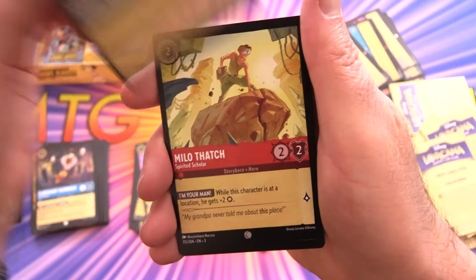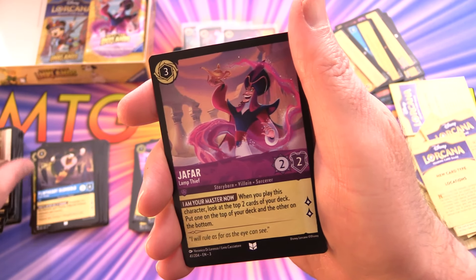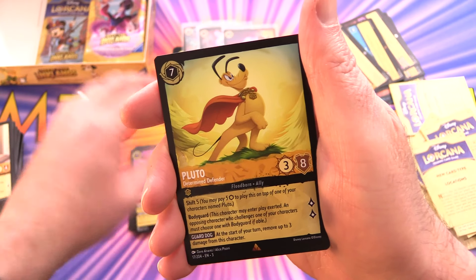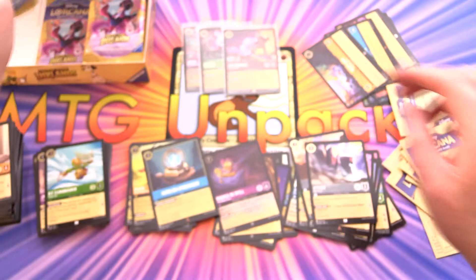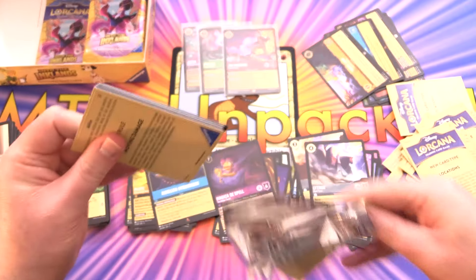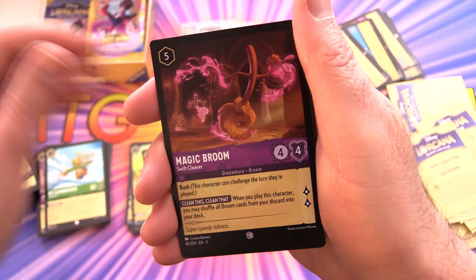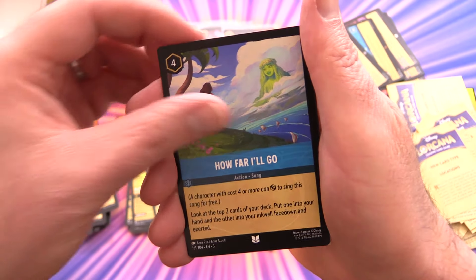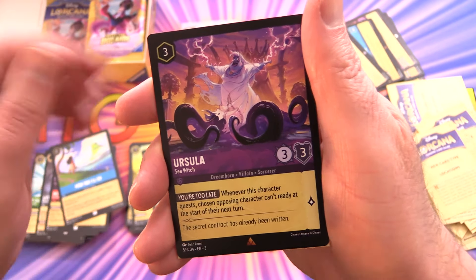Pack fourteen: Chief Tui, Milo Thatch, Strike a Good Match, the Queen, Kit Cloud Kicker, Patch, Jafar — not the high-end one — Nanny, Kit Cloud Kicker, and Pluto. Aurelian Gyro Sensor and Lithos for the foil. Is there an enchanted Mickey? Pack fifteen: Olympus, Della Duck, I Will Find My Way, Magic Broom, King Louis, Cleansing Rainwater, Little John for the uncommons, How Far I'll Go, and a location — Fang River City — plus Ursula.